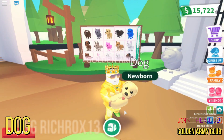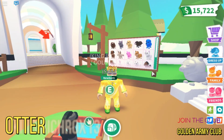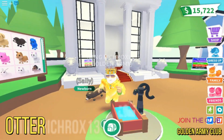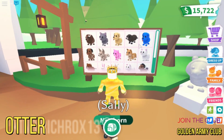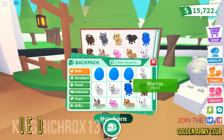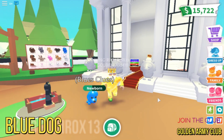I bought this dog for about 20 bucks I think. This is Sally and Altar — she's a newborn, I bought this one too for about 20 bucks. They're so cheap. And the other one is the blue dog — this is Goose, you can get it from the blue egg.